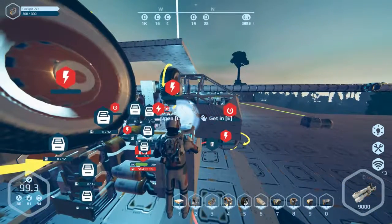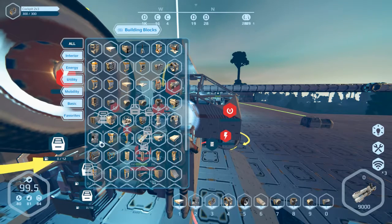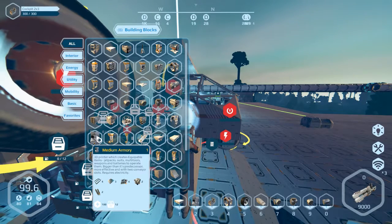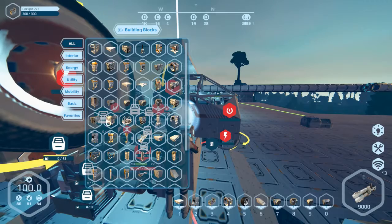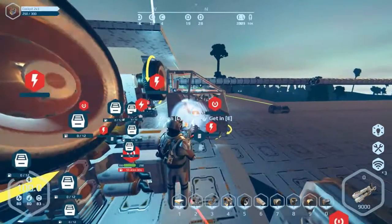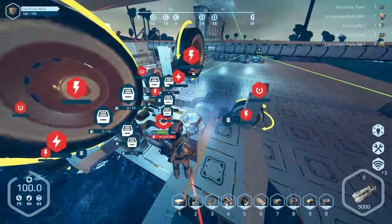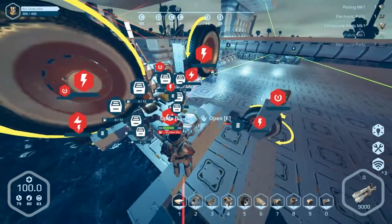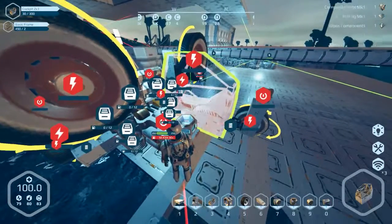I was going to try this new update which is the medium armory. It seems like they've added an oxygen component where you can use it to breathe, which I'm going to test out soon. I also figured out what the large greenhouse is - it's just to help you manage your food automatically. I'll show you that in a few minutes, just need to sort out my vehicle.